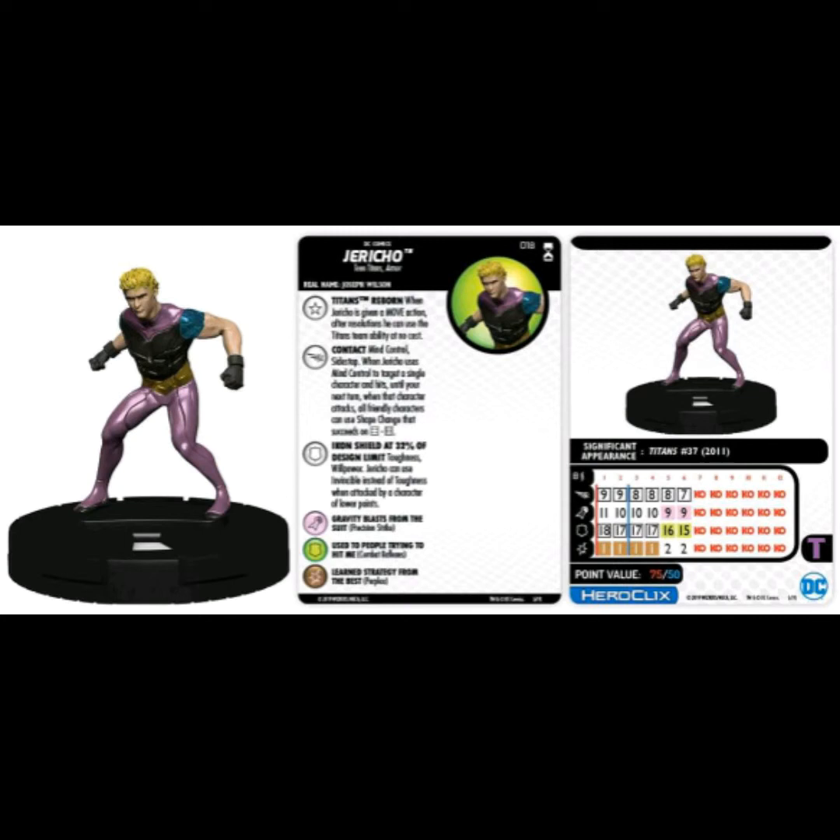He has White Powers for Flight, Mind Control, and Sidestep. When Jericho uses Mind Control to target a single character and hits, until your next turn when that character attacks, all friendly characters can use Shape Change — succeeding on a four through six, so a 50/50 Shape Change, which is always good. Defense powers include Toughness and Willpower, and Jericho can use Invincible instead of Toughness when attacked by a character of lower points. He has Perplex across the entire dial and the Teen Titans team ability throughout.